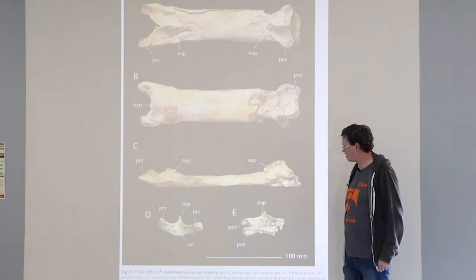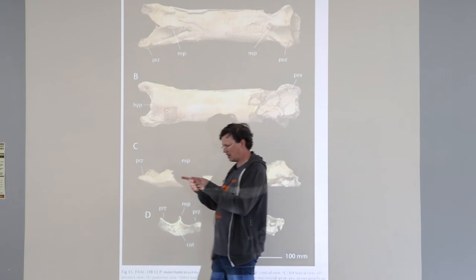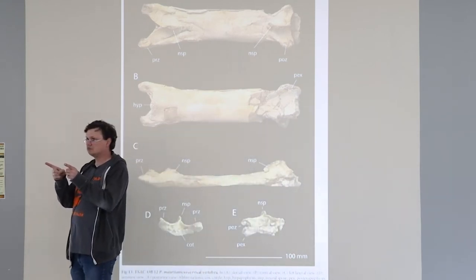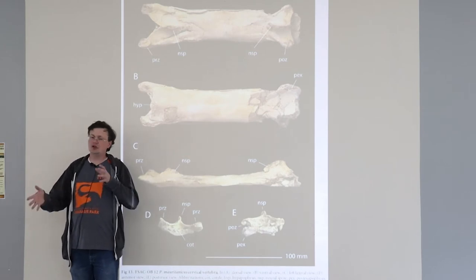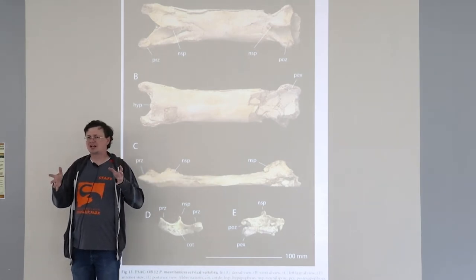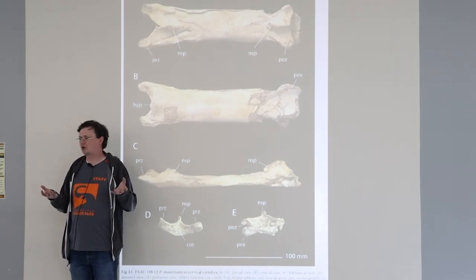These are not big bones — you can see down here that's about a 10-centimeter scale, so one of those neck bones would be about that wide. But that is enough for us to use the template for the family and estimate that it would have had a 20-foot wingspan.